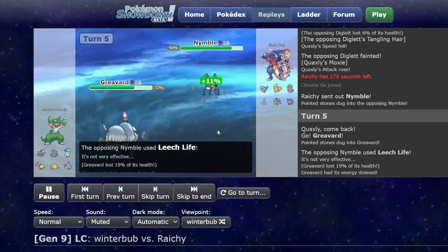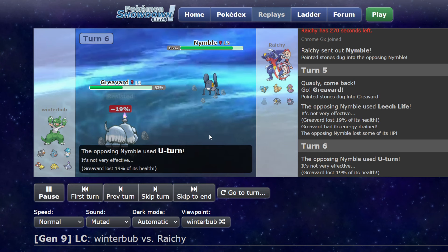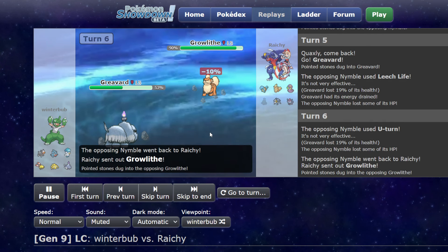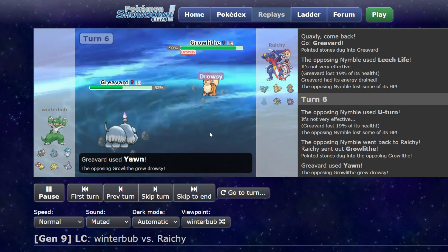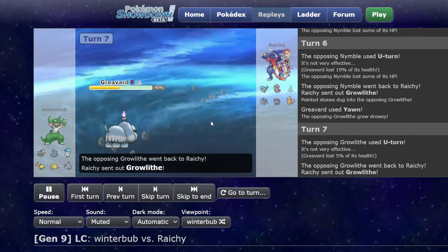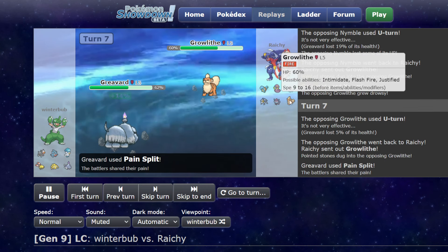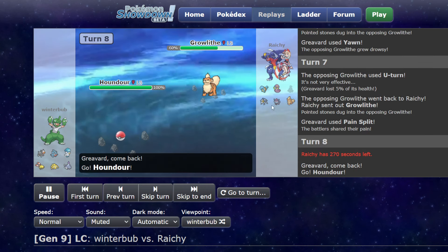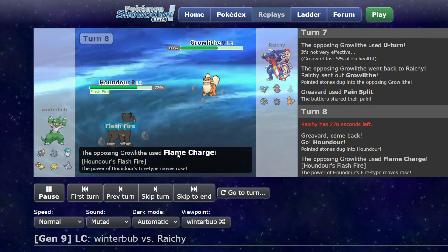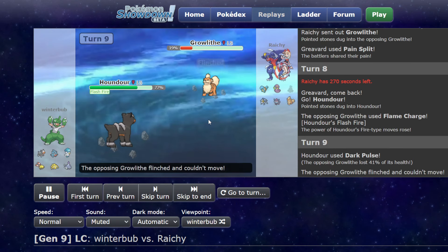He goes ahead and Leech Life — it's perfectly fine. I was expecting First Impression, so that was very surprising. He U-turns out, takes more Life Orb chip. In comes Growlithe on a Yawn. I called a U-turn — or them switching, rather. And that's real Growlithe now — that was the Zoro before. I Pain Split on them switching. Houndor comes out on the Flame Charge, because I'm that guy basically. I Dark Pulse, get a flinch, and he's like, oh, rip the Close Combat.